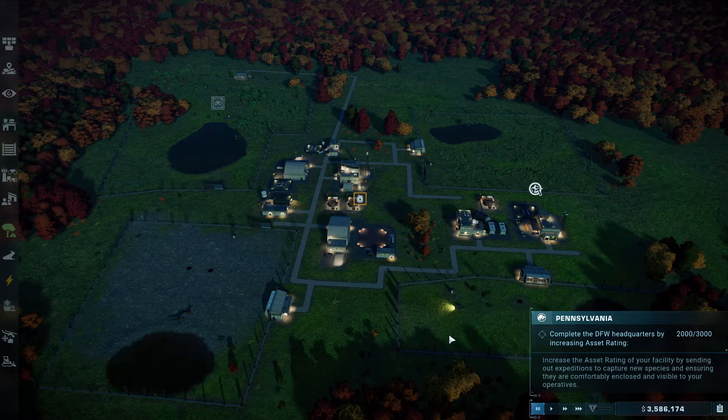Hello and welcome back to Jurassic World Evolution 2. When we left off we were just bringing in some escaped dinos, ready for leveling up our asset rating to 3,000. We've got 2,000 at the moment so we need to bring some more assets in.